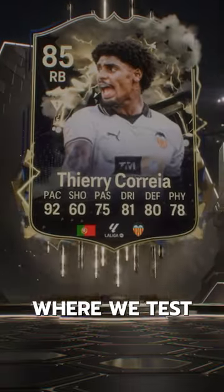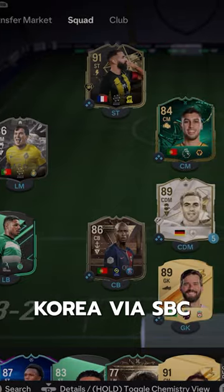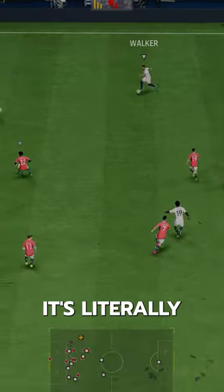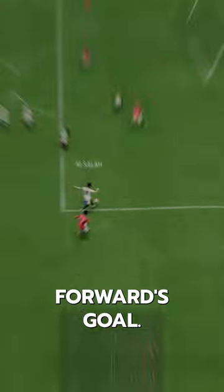Welcome to Baller or Bust, where we test FIFA cards so you don't have to. We acquired Thunderstruck Correa via SBC for 45,000 coins. It's literally only expensive too, because informs are more rare than a Manchester United forward's goal.